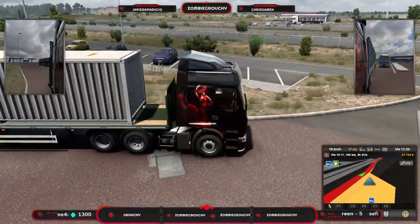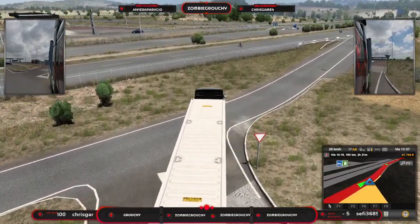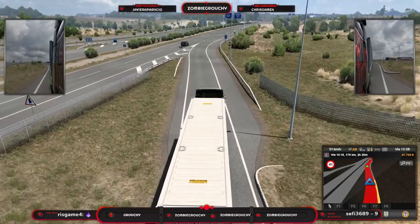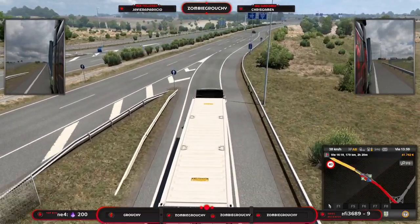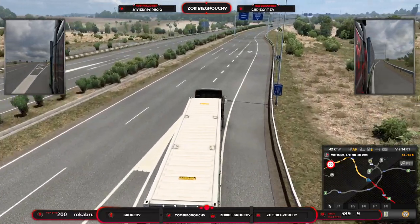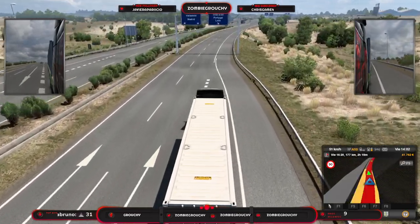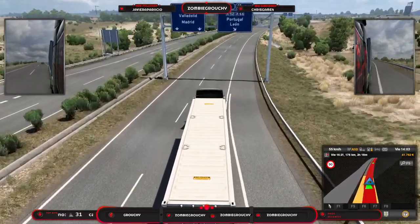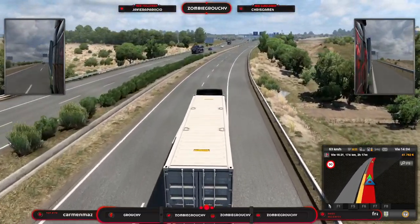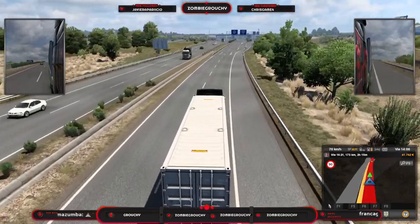Mirad qué bonito ahora — todo lo que nos hemos perdido por la zona de Galicia que en cuanto a paisaje es precioso. Estoy mirando a ver si por casualidad nos pone si estamos entrando ya por León. De hecho aquí nos pone Portugal y León, así que me supongo que aún estamos por la zona de Galicia, puntito de salir. Pero lógicamente no vamos a disfrutar al 100% de lo que es el paisaje de Galicia.